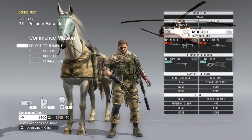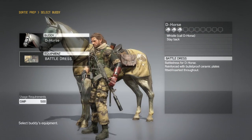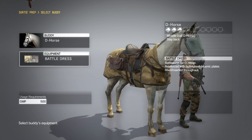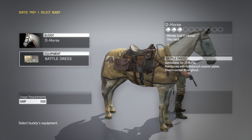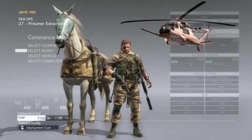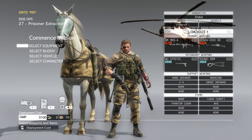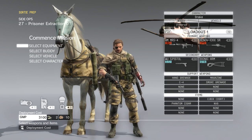For my buddy I'm rolling with D-Horse, equipped with a battle dress I researched back at Mother Base. This gives him bulletproof ceramic plates within the armor, which is great in case we need to do a hot exfiltration — if things go south and we have to get out without completing the mission, D-Horse will be slightly protected. Of course, if you had a vehicle, you could use that instead.